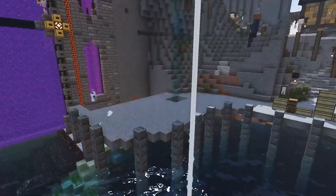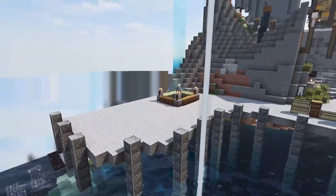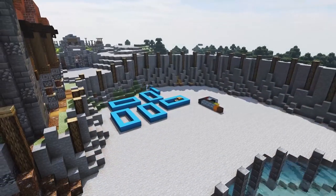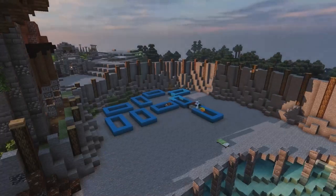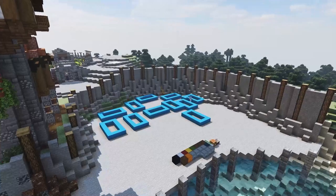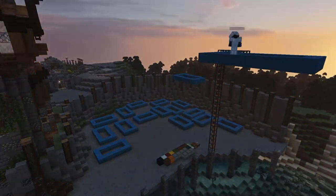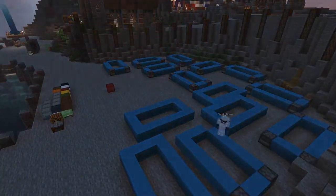Here we are just building up the dock area right next to the portal. I originally thought I wanted to go down to the water down there, but then I decided let's bring the docks up and we can always mess with it later if we want to. Now we are just laying out where we're going to be putting these cargo crates. I don't remember exactly how many we have, but there's quite a few, and some of them actually stack up two or three tall.